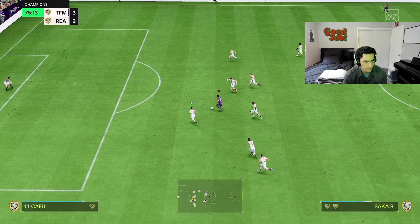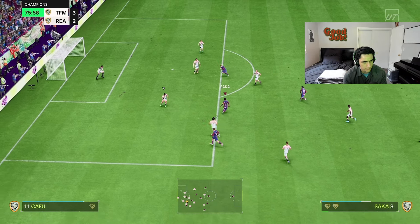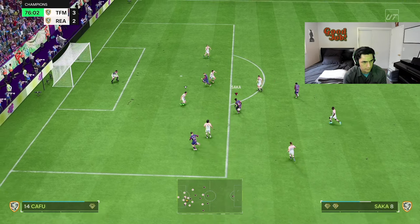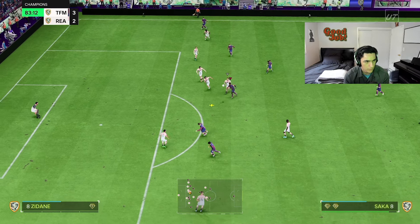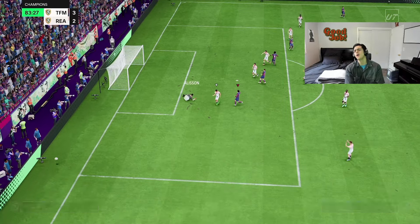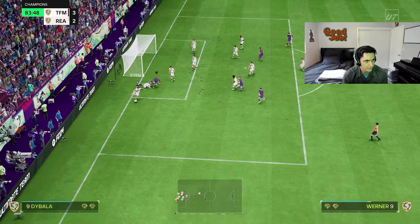The dribbling — he goes on the outside, but why was that touch so heavy? The advanced rainbow flick — the new rainbow flick! Into the power shot, that'd be a nice combo. I should try to work on that. That was almost in. Alright guys, I think I have enough gameplay to really give my real opinion on Saka.